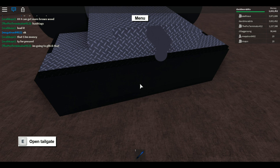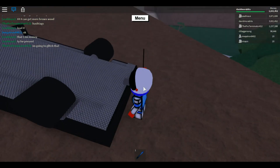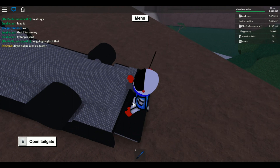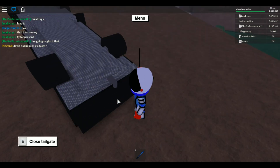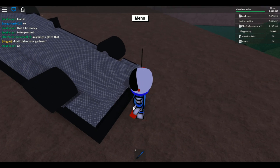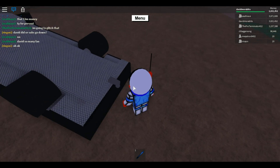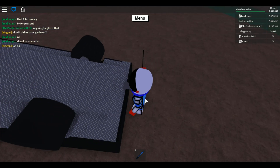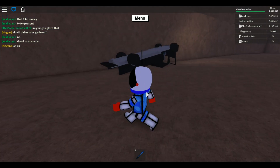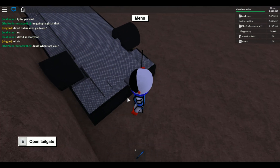You can only do this on a large truck, by the way. You go to your tailgate, you stand right here, and you open it and then close it, and then open it again. You keep doing this and it will eventually unflip itself — you just have to keep trying.